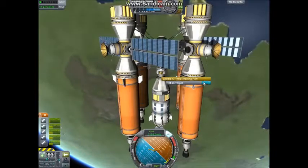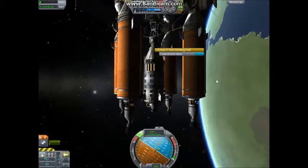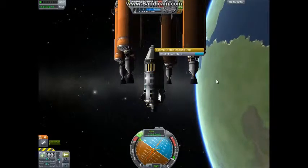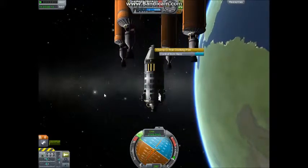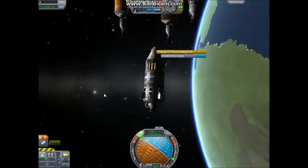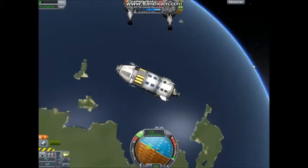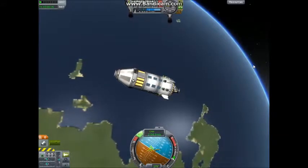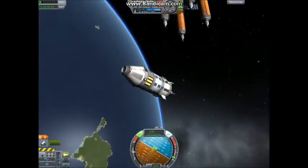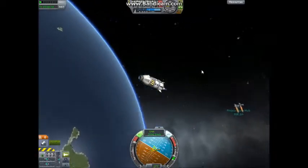Let's go ahead and undock this. Now, the one thing I've found to be very useful is do not turn on your SAS while you are undocking, as it has the potential to come back and bite you in the butt, as I found out with my rogue drone. It flipped end over end, and I couldn't stop it. I was trying to get a hold of it, and it crashed into and destroyed a solar panel.